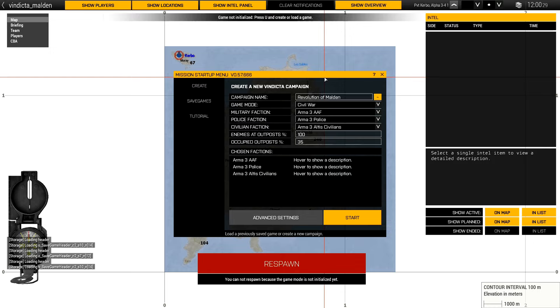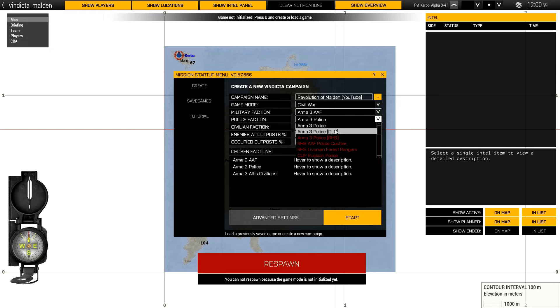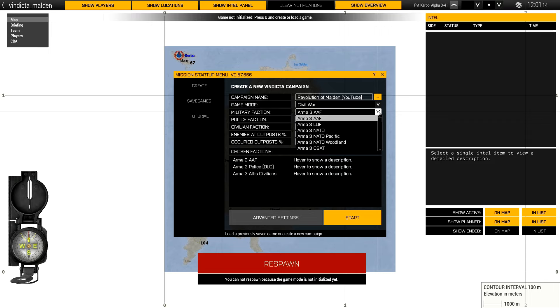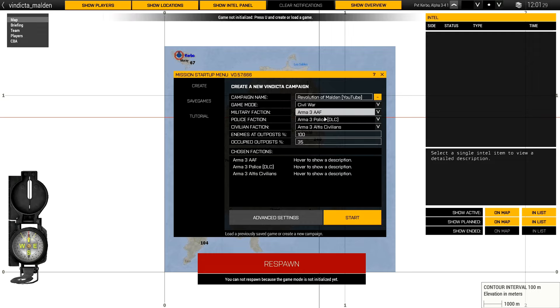I'm going mostly vanilla here — you can do a lot of different factions, as you'll see. I'm going to throw 'YouTube' on the save name. Game mode: there was originally planned to be multiple game modes but we only have Civil War right now, similar to Antistasi. You start out with just yourself and try to take over the island from the occupying faction. I'm going to use DLC for the police, which adds stuff from Apex, Laws of War, and Contact. For the military I'll go AAF, and for civilians just regular Altis civilians.